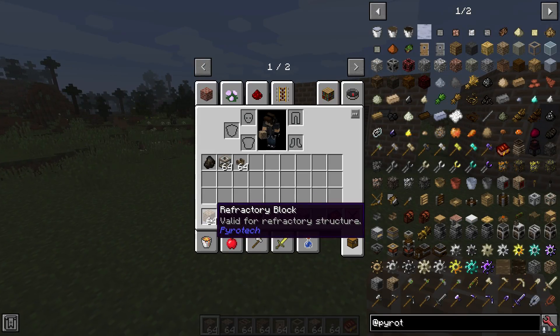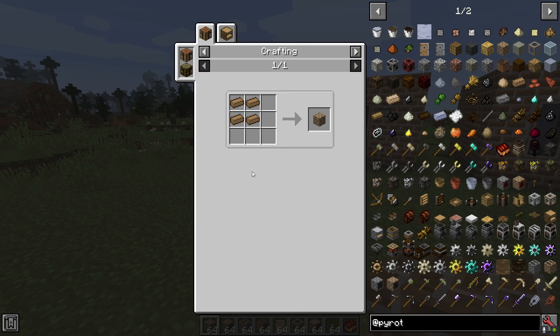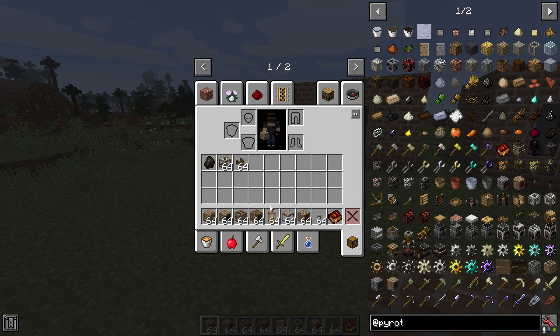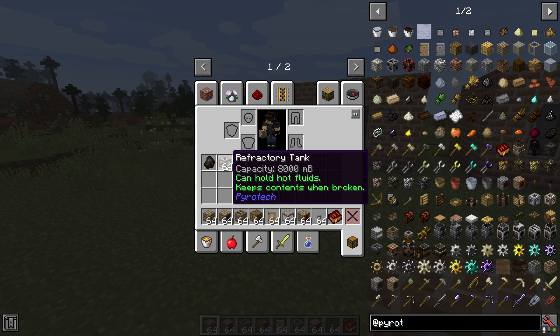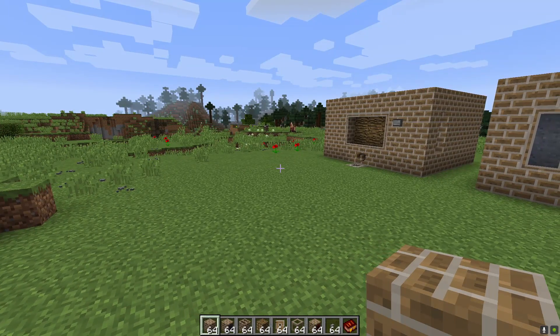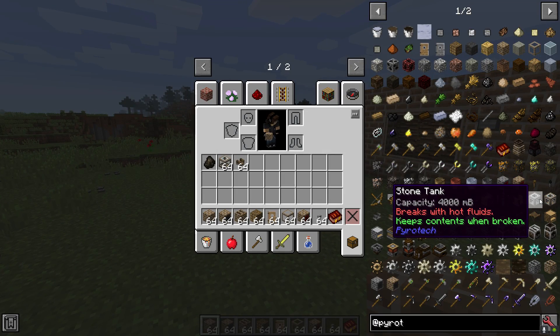Before you can get refractory burning, you're going to need a lot of refractory bricks because you need to make refractory blocks. You can also make collectors, drains, doors, glass, igniters, faucets, and tanks — there are a lot of components that you can add on to a refractory burning multi-block. This is basically just a big multi-block.